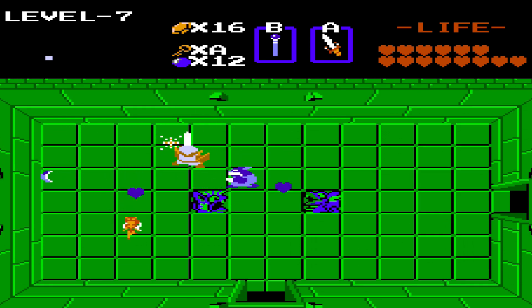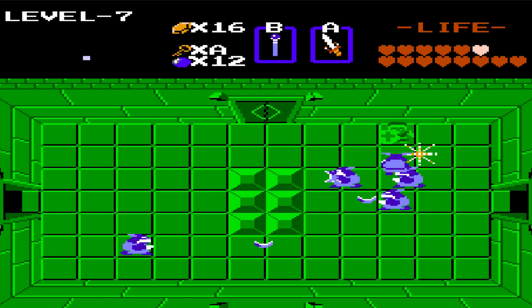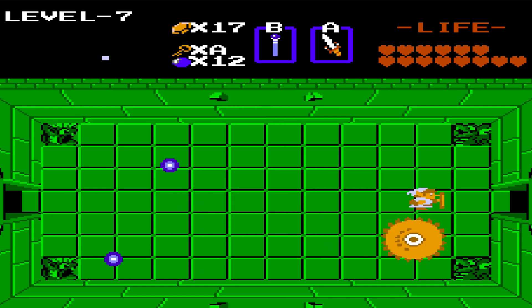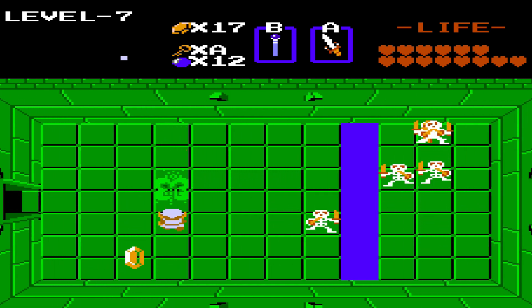Level seven is home to a lot of Gorias - both red and blue. Red ones go down in like two seconds, but the blue ones might actually stand a chance. I also think this dungeon is the second biggest in the entire game besides level nine. You'll see that once we get the map. No need to fight this guy right here. In here, I believe this is something important.